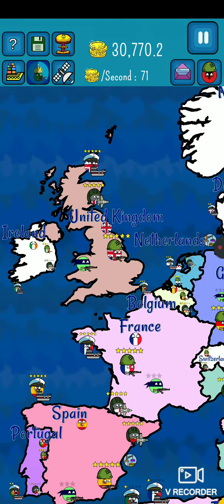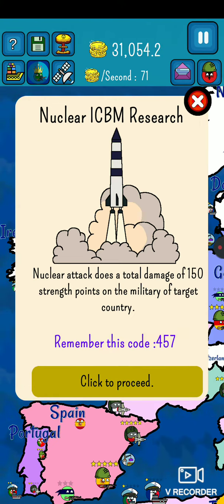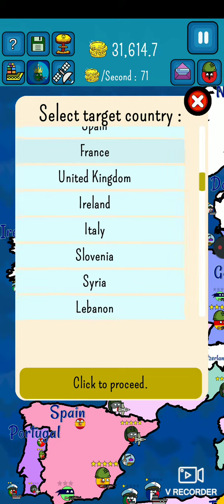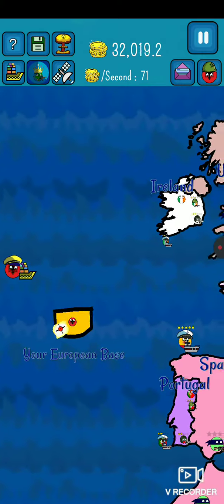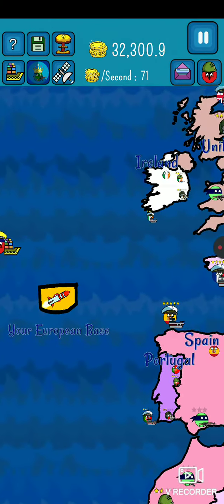Let's nuke the UK. Click to get code: 5, 4, 5, 7, 4, 5, 7. Click to proceed. Okay. Click to proceed. Well, we got our missile.